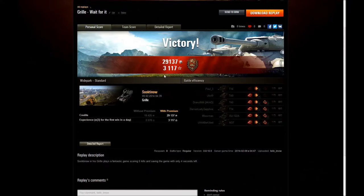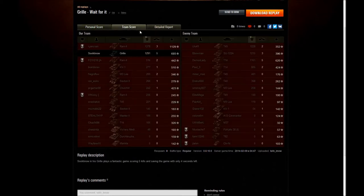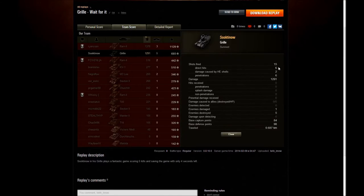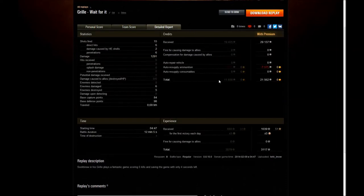Really a great shot, really a good game for Suktinao in his Grille — 29,000 credits and 3,100 XP on a tier 5 arty. He also got the Defender medal for that great save at the end. 1,200 damage, 5 kills — just 1 kill short of a Top Gun on the artillery, which is pretty difficult to do. He had 84 base capture points, just 6 points shy of an Invader medal, and 98 defense points — he was just 2 points away from stopping that cap entirely. So that was an amazing result, an amazing game. I'm not a huge arty player, but that was amazing in my book.